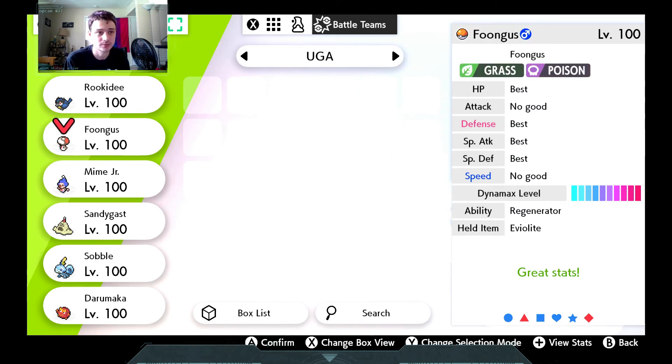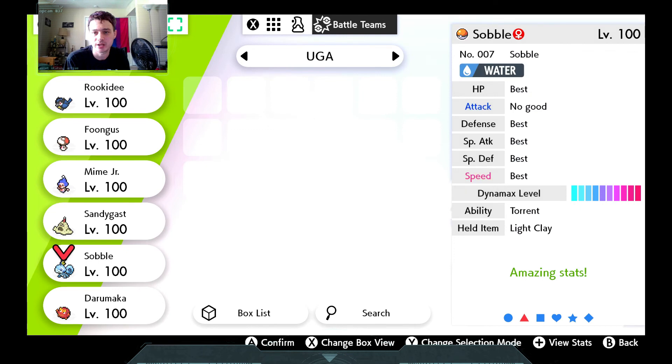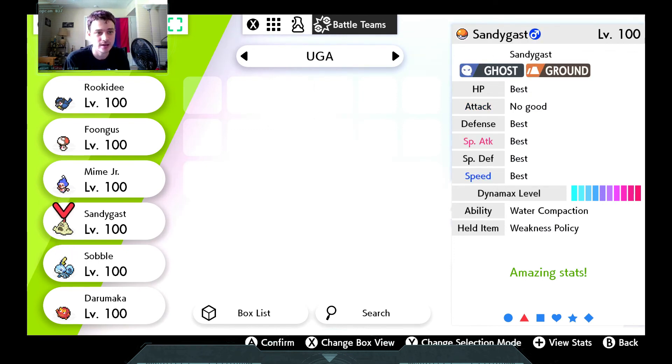I can set up with Nasty Plot and go for some sweeps. But the main thing I need to try is the Weakness Policy Sobble and Sandygast pairing in the back. With Aqua Jet I can give Sandygast a plus-two in Defense via Water Compaction, and the Weakness Policy gives me a plus-two in Special Attack. Looking at his team, he's pretty weak to both Ground and Ghost: Pawniard weak to Ground, Frillish weak to Ghost, Tyrant weak to Ground, Stunky weak to Ground, Voltorb weak to Ghost, Gothita weak to Ghost. And I have Sludge Bomb coverage super effective on Gossifleur and Cleffa. Hopefully Sandygast will be the star of the show today.